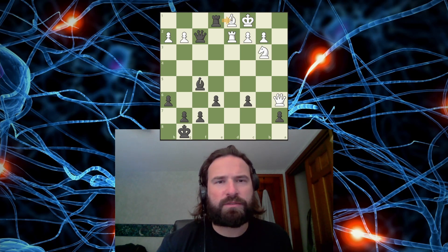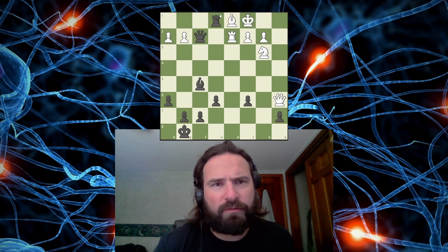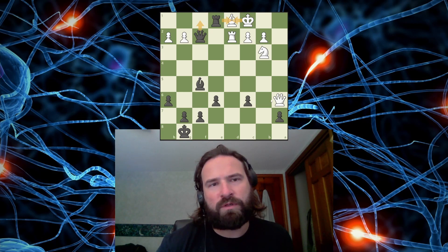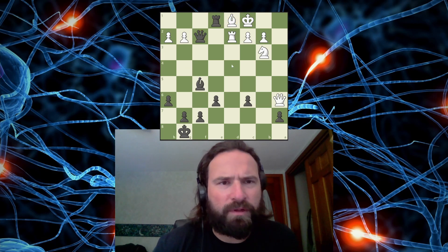I feel like I can just take this, right? One of my plans was to go here, and I just noticed the Queen's covering that. So I was thinking, if the Rook takes, this is mate. So the Rook can't take, but the King can take. And I was thinking this was mate if the King took, but the Queen's protecting that. I could go here. There might be a line there.